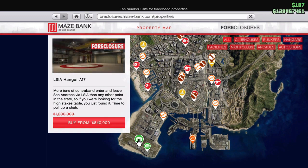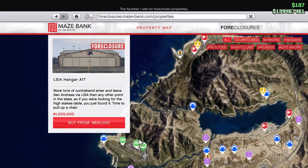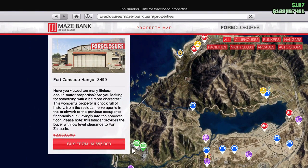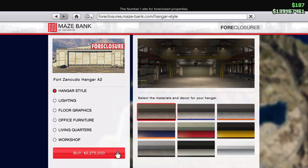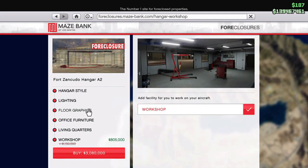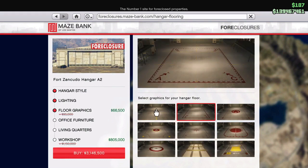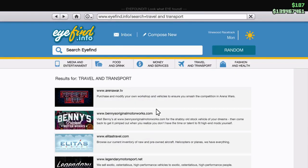Hangar properties are 30% off this week, so if you want to get one now might be your best time. Just get the ones in Fort Zancudo — it's so good getting one there. The cheapest one is available but I can't show you. Renovations are on sale too, 30% off. That should cover all the discounts.